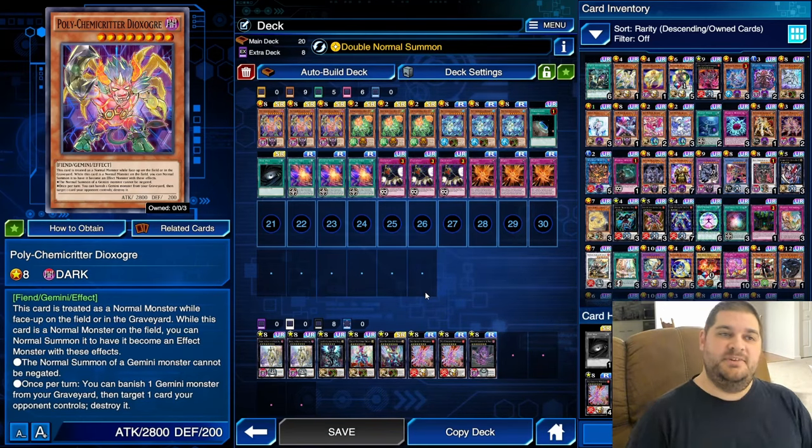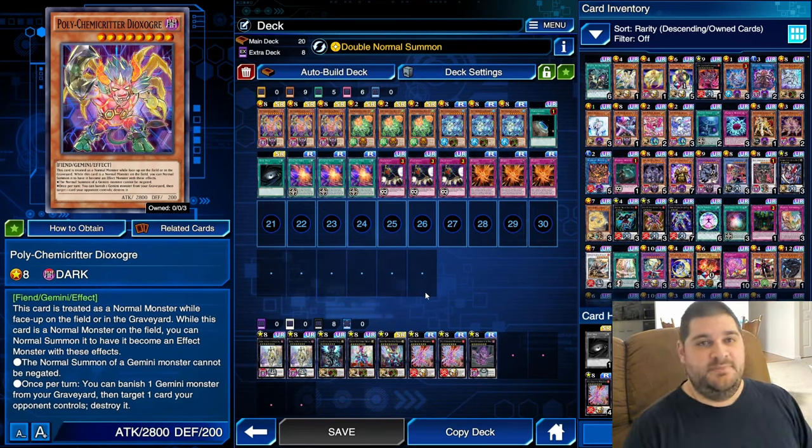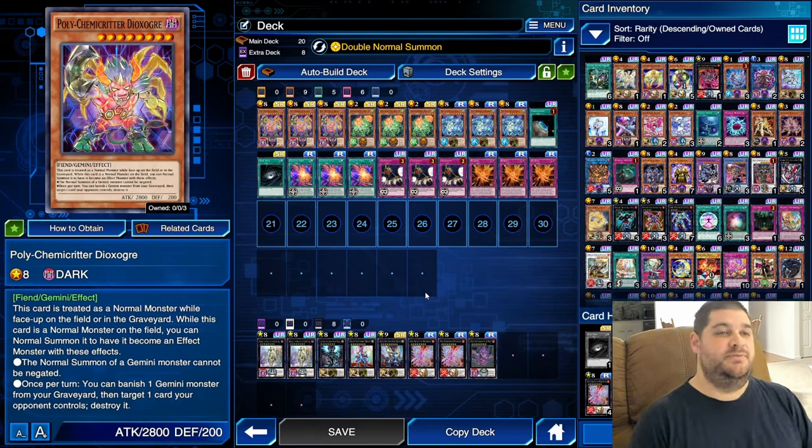Polychemicritter Dioxabur is a Dark Fiend monster with 2,800 attack points, 200 defense points, and is level 8. Its effect allows Gemini Monster Normal Summons to not be negated, and once per turn you can banish one Gemini Monster from your graveyard to target and destroy one card your opponent controls. Both effects are alright, but Dioxabur is more of a target for our trap cards rather than the monster we want to be Normal Summoning.